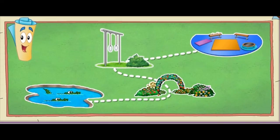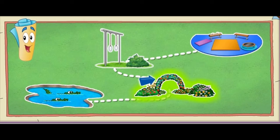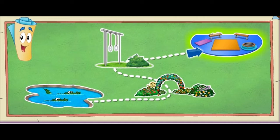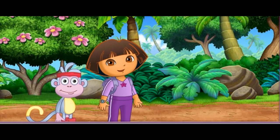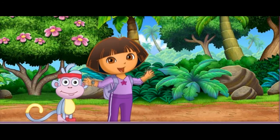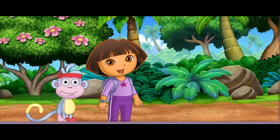Let's check Map! Map says we have to balance beam walk over Crocodile Lake, trampoline jump through the flowery garden, and swing on the rings to get to the gym! Wow! Fantastic gymnastics! Will you help us find the rainbow ribbon so I can do my ribbon dance at the show? ¡Fantástico! ¡Vámonos! Let's go!